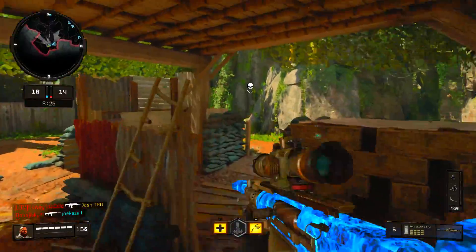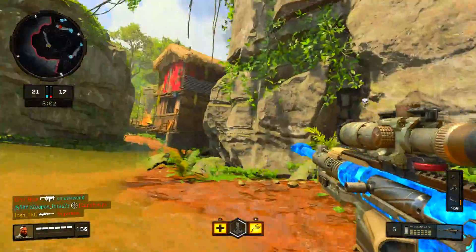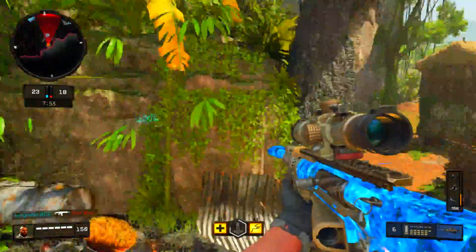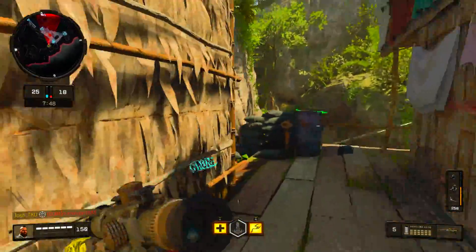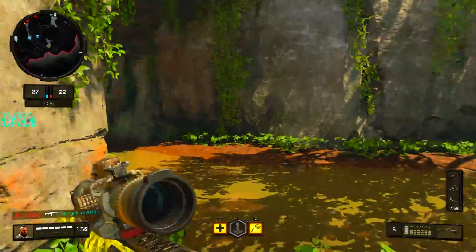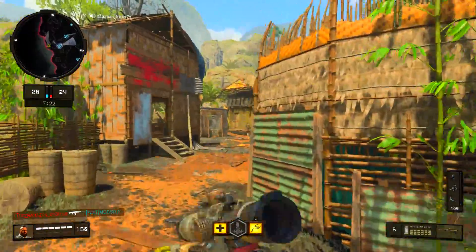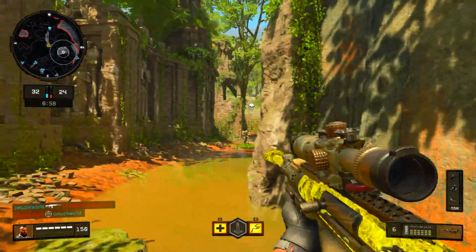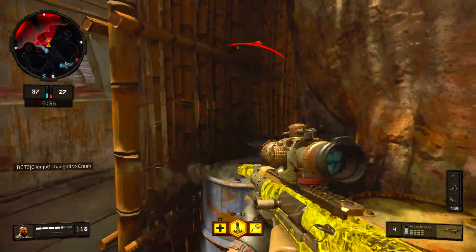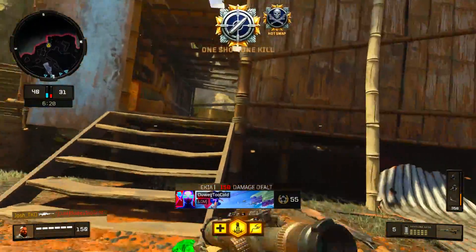I'm not going to lie, I thought this sniper would be a lot less powerful than it is. This thing hits like a truck — it really does. I'm playing on a 10-10 sensitivity right now, which I usually don't do when I snipe, but I'm just feeling it. Let me know down below your opinions on this sniper. So far I'm really enjoying this — this is definitely the best DLC sniper in BO4, 110%. It's really like an XPR mixed with a PTRS. That's the best comparison I could give. You can actually quickscope with this really well too.